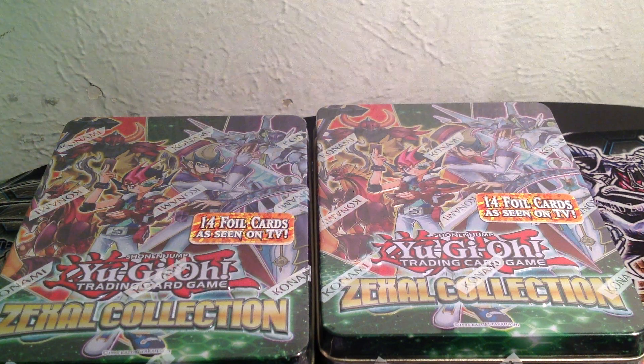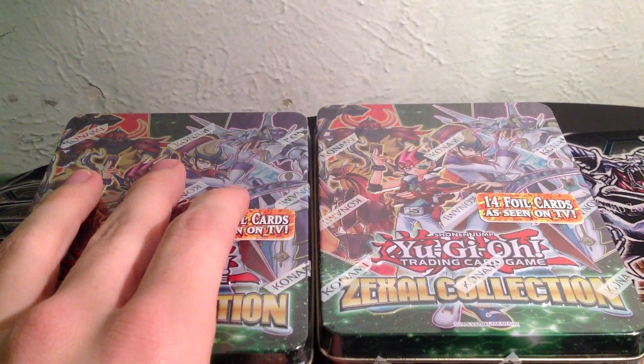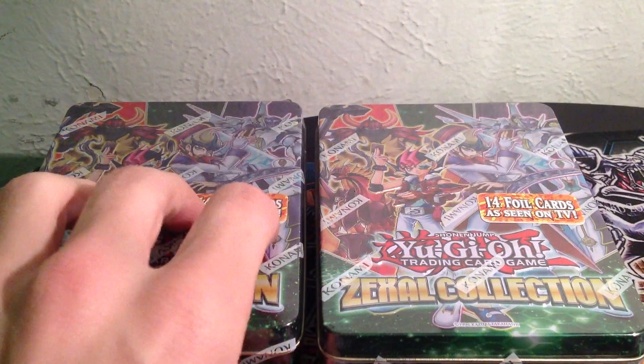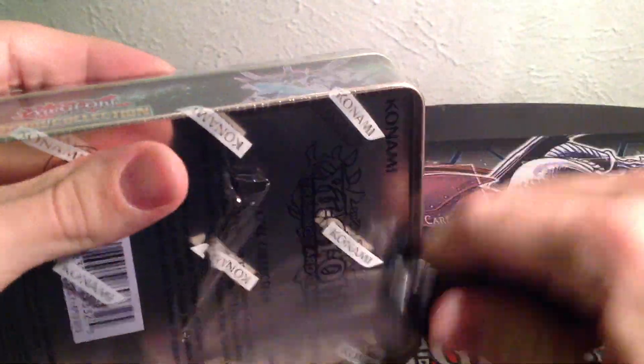What's up YouTube, Jaymin09 here, and I'm coming at you today with two of the new Zexal Collection Yu-Gi-Oh Tins. Hopefully I can get the number cards out of the set. I really want the number cards — the Volcanosaurus, Freezadon, and Gold Rat. I'm going to go ahead and open up one of them and put the other one to the side. Hopefully I can get some good pulls.